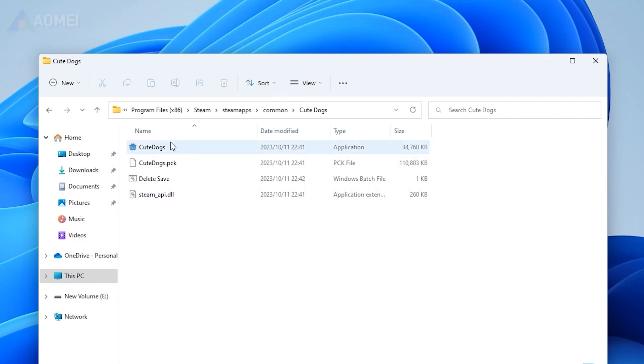Way one: manually copy and paste. The easiest way is to copy the game files and paste them to another location.